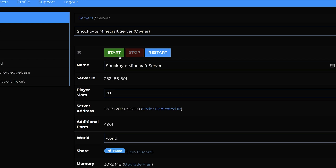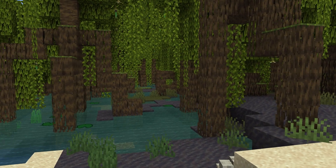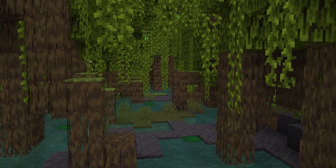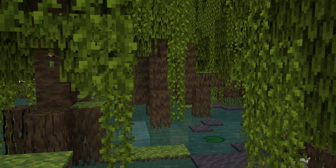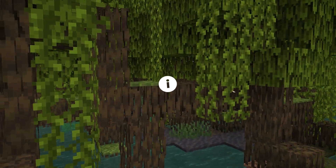Then scroll up to the top of the page and start your server. And that is it — you have successfully updated your server to Minecraft 1.19 and can now enjoy exploring the Minecraft Wild update with your friends. If you have an existing server but would like a fresh start with a newly generated world, you can instead reset your server. We have a guide for how to do this linked in the iCards and down in the description.